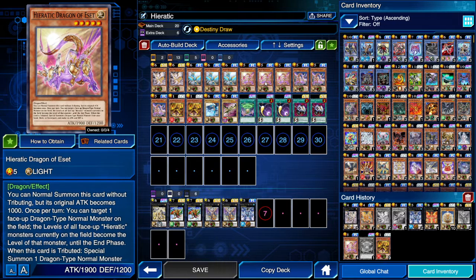Then we have the second starter of the deck: Heretic Dragon of Esseth. This card can be normal summoned without tributing, but it becomes 1,000 attack. Once per turn, target one face-up Dragon normal type monster on the field — all levels of your Heretic monsters become that shared level.